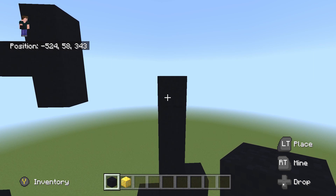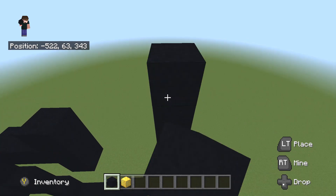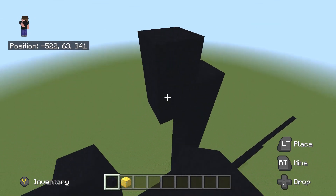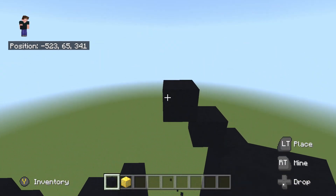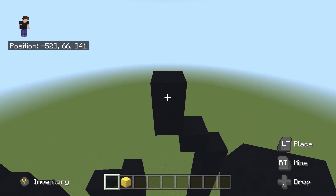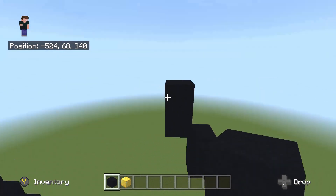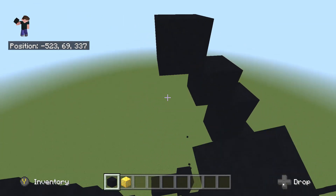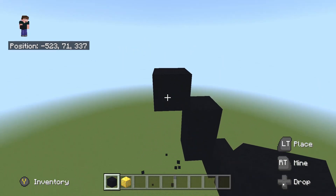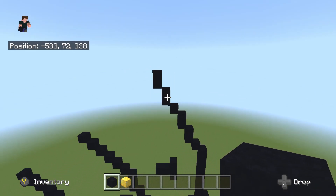Continuing from this 4 placed on top, place another additional 4 going up - so 1, 2, 3 and 4. Once placed, do 2 up-left diagonals - so 1 and 2. On the second up-left diagonal, place 1 on top, then do another up-left diagonal and place 1 on top. Then do 2 more up-left diagonals - so 1 and 2. From the second, plus 1 on top, another up-left diagonal, plus another 1 on top. Done with this area.